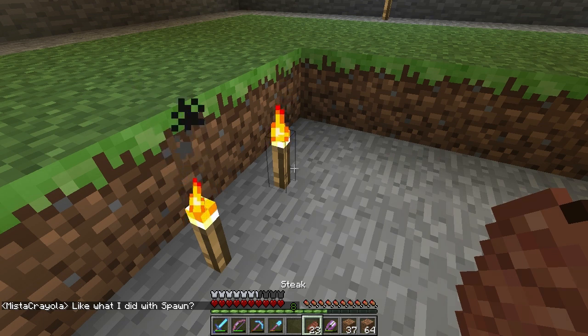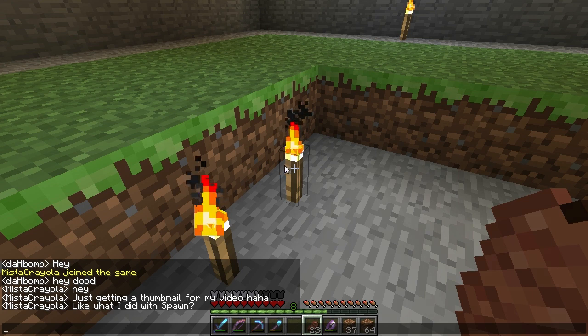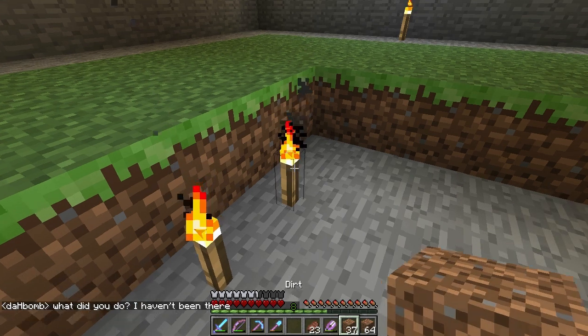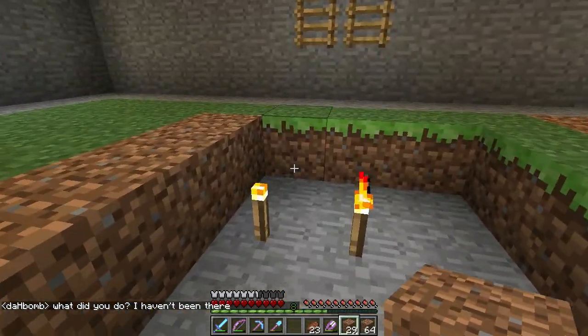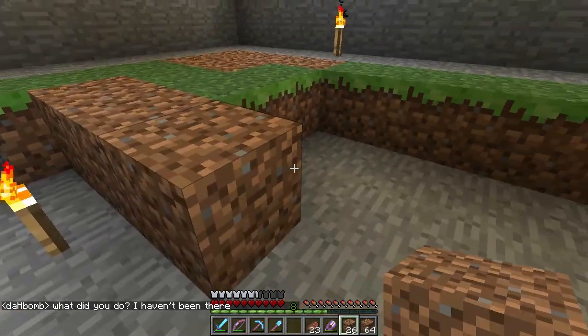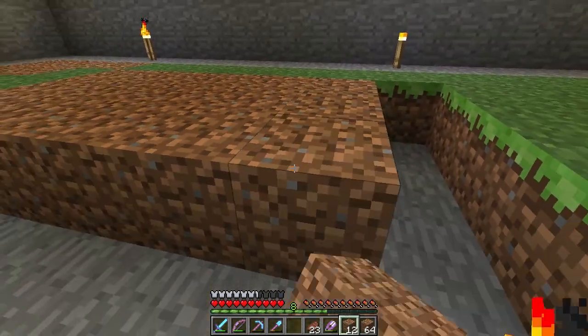Someone in chat asked what I did with spawn and it confused the hell out of me — I thought he was asking someone a question. What did you do? I haven't been there. That confused me, I thought someone wrote something else. Anyway, that's gonna be where the two slime blocks are.